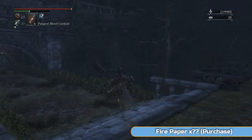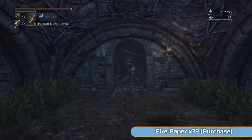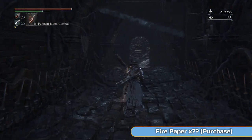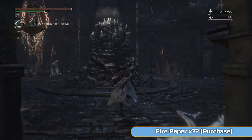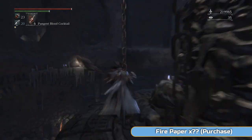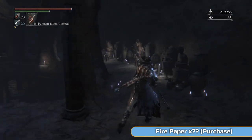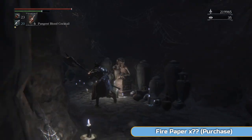If you want to clear that room, obviously you'll probably get about 300,000 blood echoes for doing that, but we don't need them anymore. We're a high enough level to deal with most things — the bosses at least. That's going to be it for this area, we're just going to avoid it. You see at the bottom there — fire paper. So the next boss we're doing is the Bloodletting Beast, the headless version.